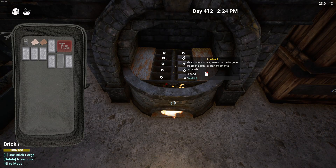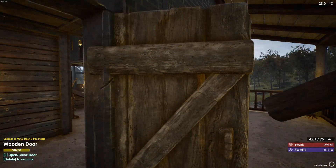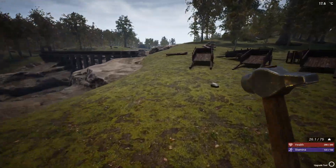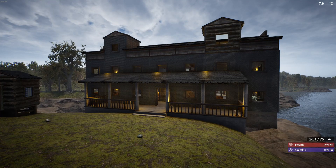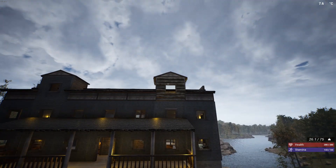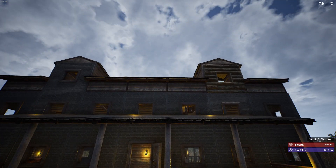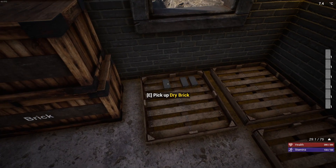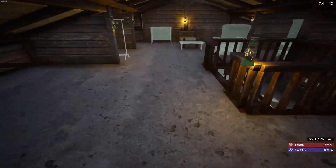We're waiting for some bricks to dry so we can finish this off. I'm going to upgrade the door here - let's make this steel. There we go, looks nice. It looks okay except for that one dormer window - we'll get that done in just a moment. There, enough bricks - that's done, and we can be done with this episode.